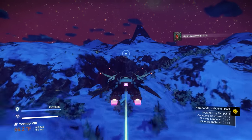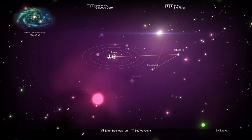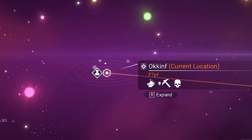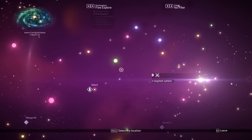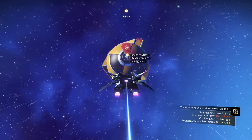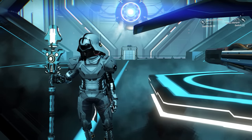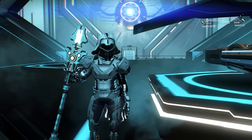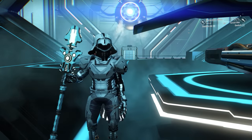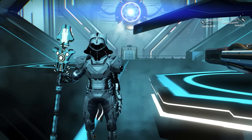Now let's get the Freighter. We need to go to space and open the Galaxy Map. You can see I'm inside the target system — take note of the name of this system because that's where we are going to get the Freighter. We need to go to any neighboring system first. Go to the Space Station right away and create a Restore Point there. That's the most important part. I've already spent 3 hours, so I just need to warp 5 times to trigger the mission, but make sure you create a Restore Point from every system you warp through until you trigger the mission.